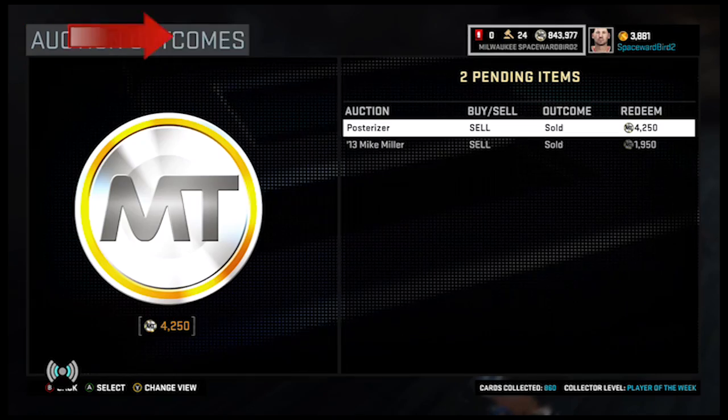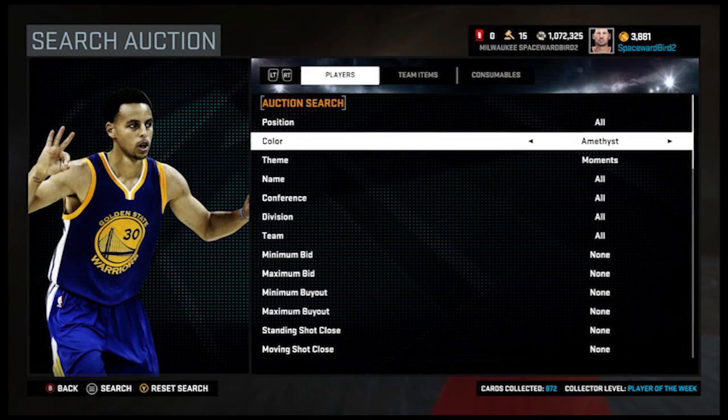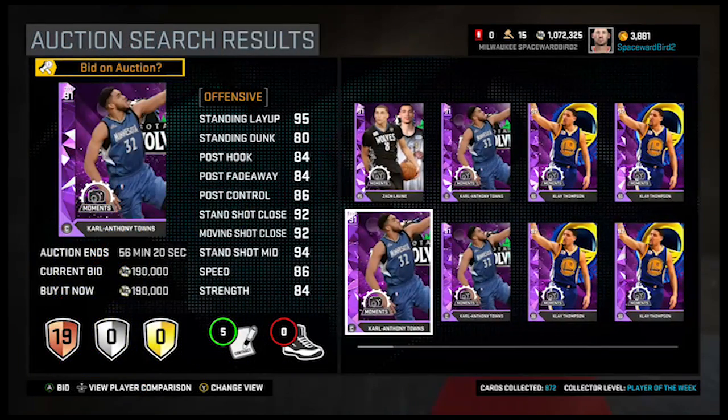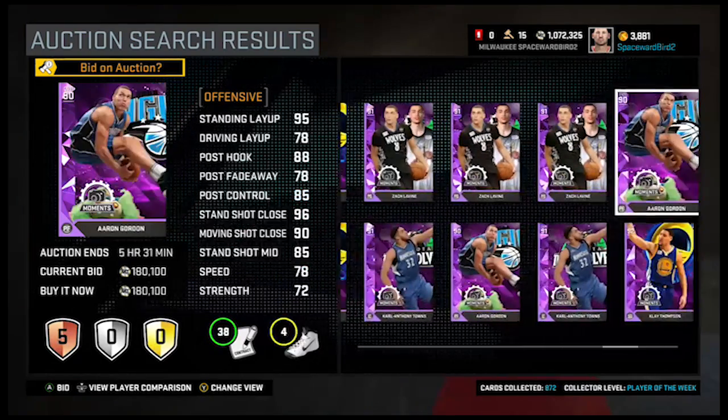You're going to see our MT is down to 820,000 MT — we spent some MT. In our last video, we shared an Amethyst Moments snipe filter we're using in the auction house. We put this filter to work a little yesterday and found several nice cards, all with the potential of making our elite lineup.